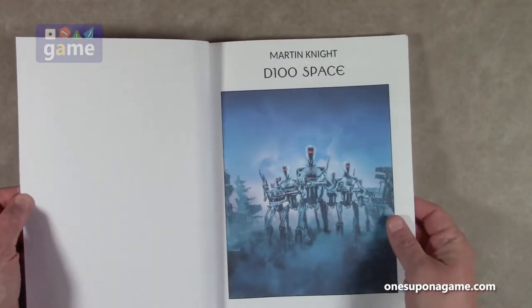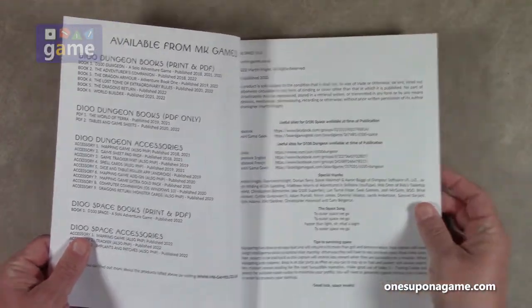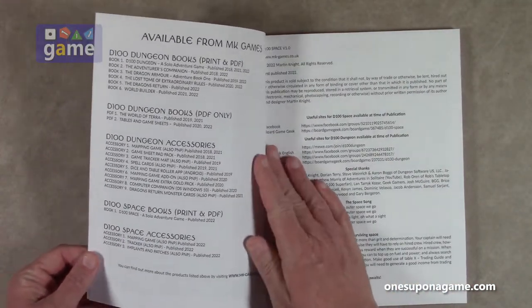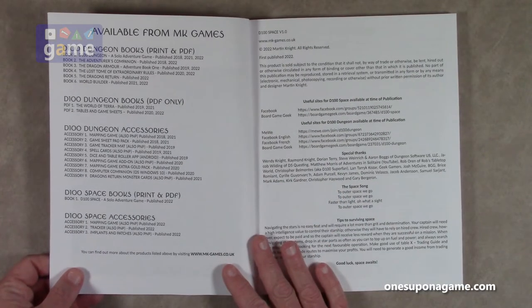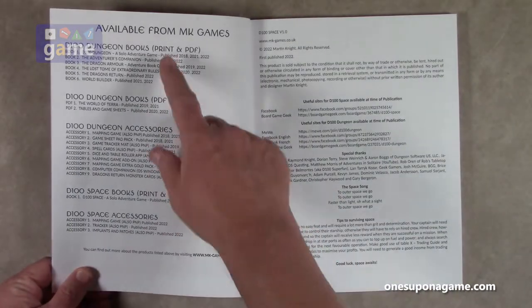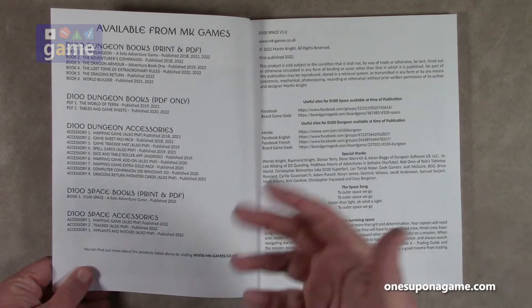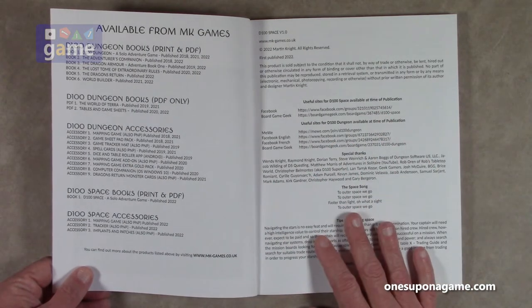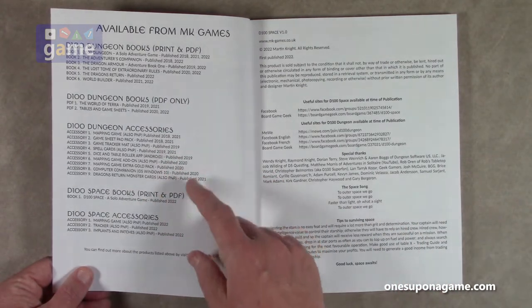Very interesting and very good artwork throughout. This section shows all the d100 books available from MK Games. They already have six books in their fantasy line, and this is book one of d100 Space — so hopefully this sci-fi series will similarly expand to cover more topics.